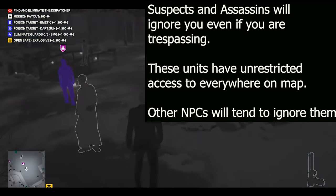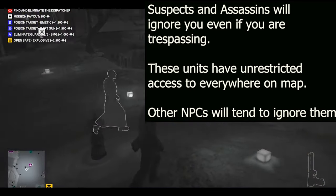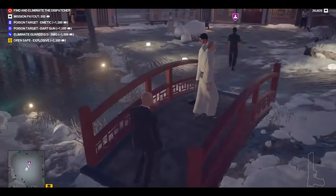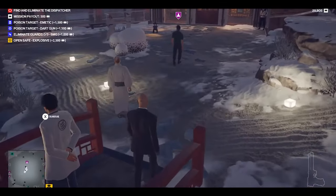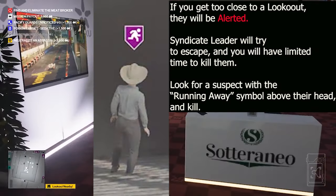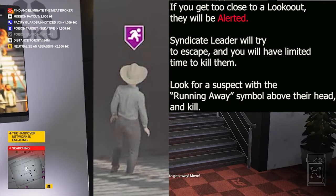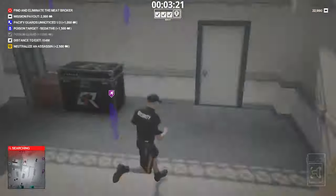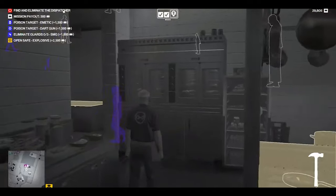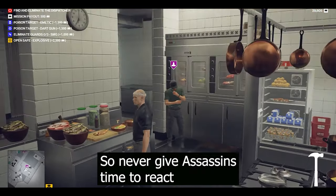Assassins don't do anything to you. Even if you're trespassing and their suspect and the assassin are there with you while you're trespassing, they'll just ignore you. Assassins don't do anything unless you draw a weapon or become aggressive. Lookouts, on the other hand, you want to stay far away from unless you sneak up on them, because if they spot you they will alert the syndicate leader and cause them to start trying to escape. Assassins, when they get alerted — which you really don't want to happen — will end up killing you with two to three shots.